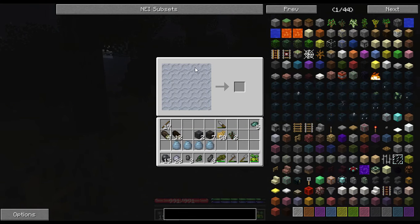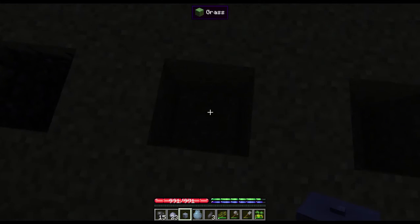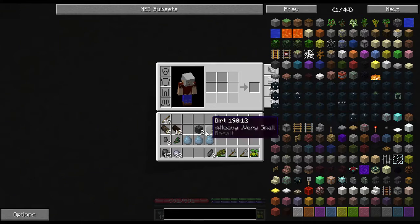This is a large vessel — this is kind of like your rudimentary chest, but it works very differently. You shift and right-click and that sets it down. Now we need to make a jug — this will be for drinking.